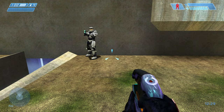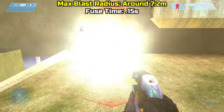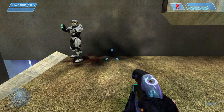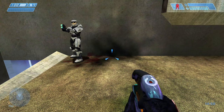When it comes to their blast radii, for both the frag and plasma grenade, their damage output is the same — they take out all of your shields and one health block. The blast radius for the frag grenade I was able to get was around 7.2 meters. As for the plasma grenade's max blast radius, I was able to get around 5.7 meters, and again the damage output is the same: takes out all your shields and one health block.